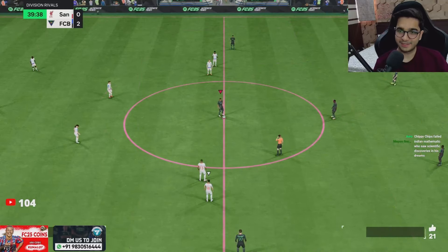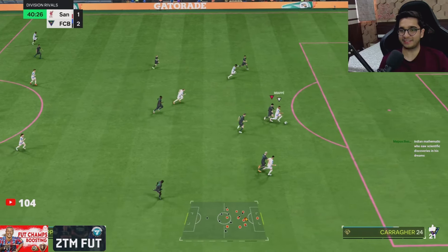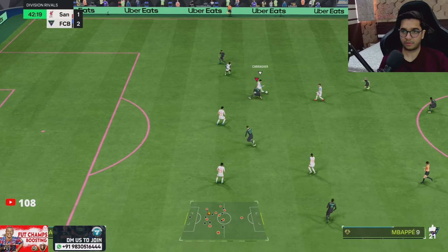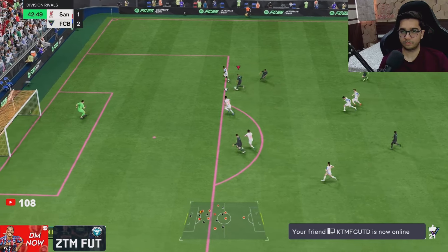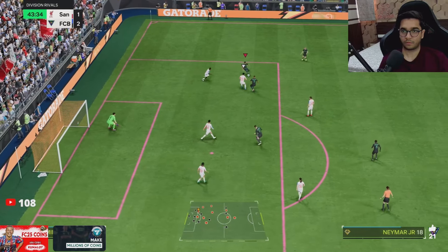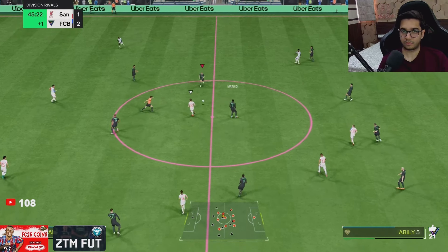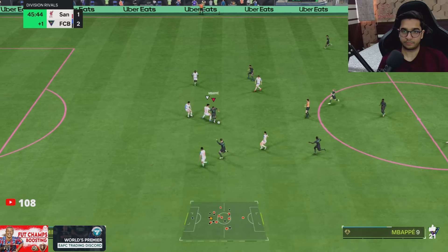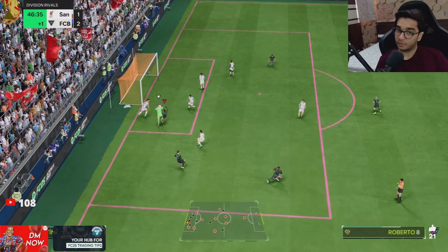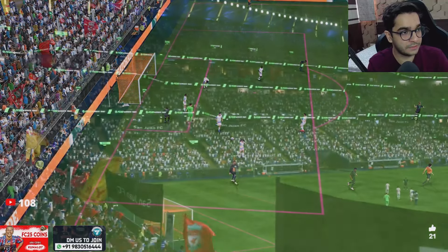I tried to save it — it could have been 3-0, instead I just completely choked it and now it's about to be 2-1. Please be careful. Once again Palmer looks the most threatening one. 4-2-3-1 has the best defensive approach because of the DMs, but this is 4-3-2-1.